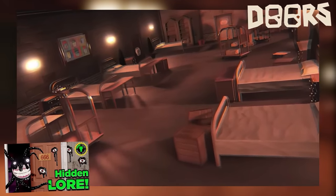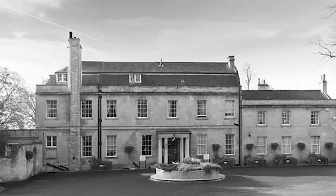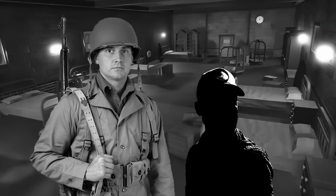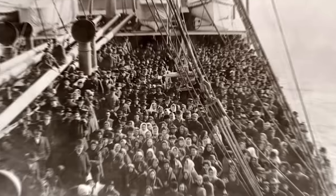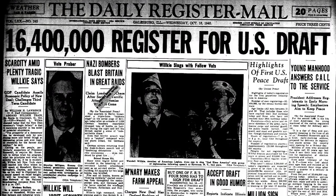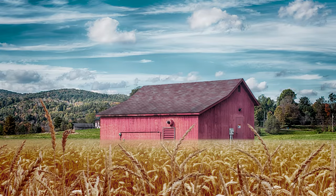In our previous theory, we talked about how the infirmary — this new room full of beds — likely means that the Doors Hotel was converted into a hospital during World War II. During the war, the country needed more places to care for wounded soldiers, and so vacant hotels became easy makeshift hospitals. But soldiers weren't the only ones being treated inside there. During the 1940s, there was a huge boom in immigration at the American government's request.